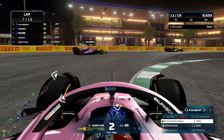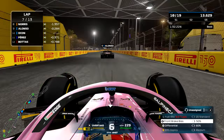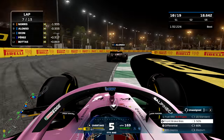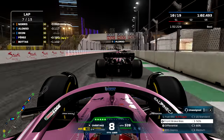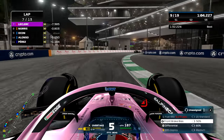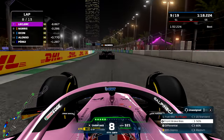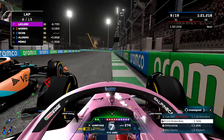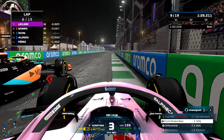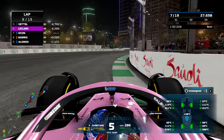We're on to lap seven where the battle pack is coming back out, and we have come out behind Alonso. Alonso would be much happier driving that Aston Martin instead of this Alpine, but unfortunately in this mod he is still stuck in the Alpine. We make the move up the inside on Stroll to move up into P9, and we've got Norris next — we go around the outside and get the traction to come out of the corner ahead of Norris, which brings us up into P8.